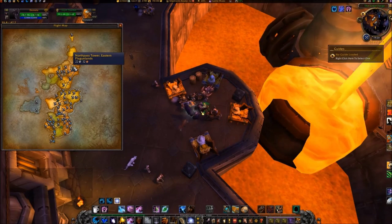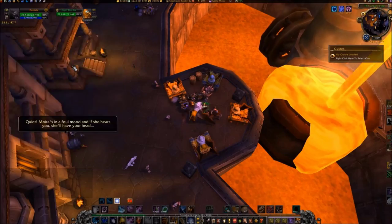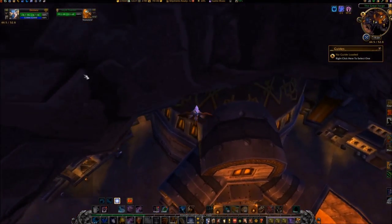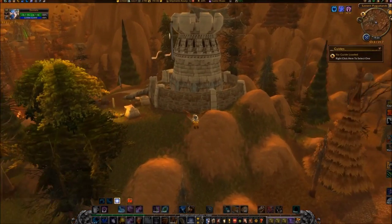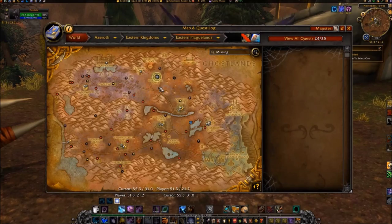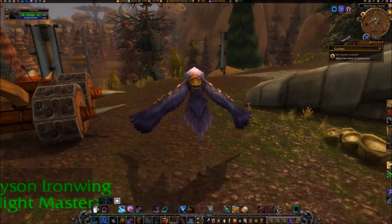Travel to North Pass Tower in Northern Eastern Plaguelands. Once there, enter Elders Square Service Entrance Gate, located at coordinates 43, 19.